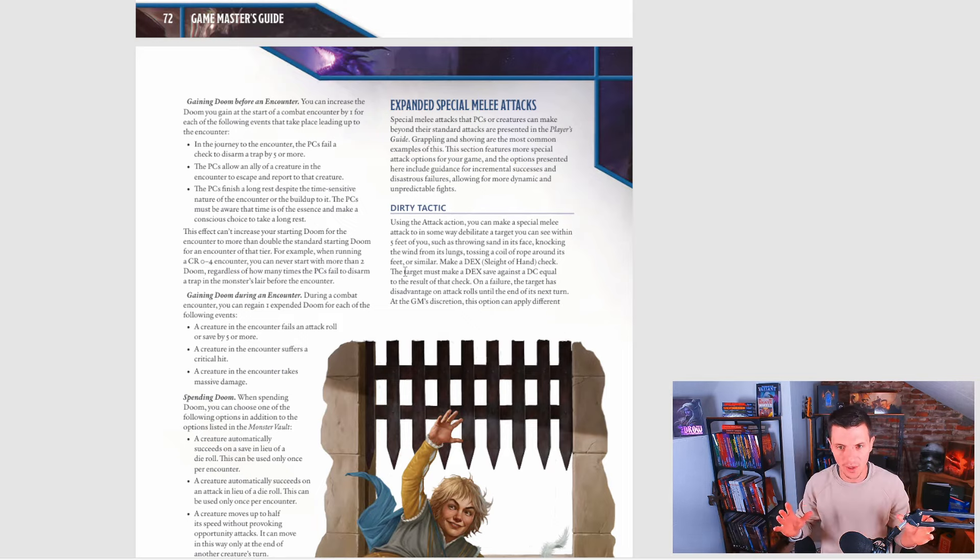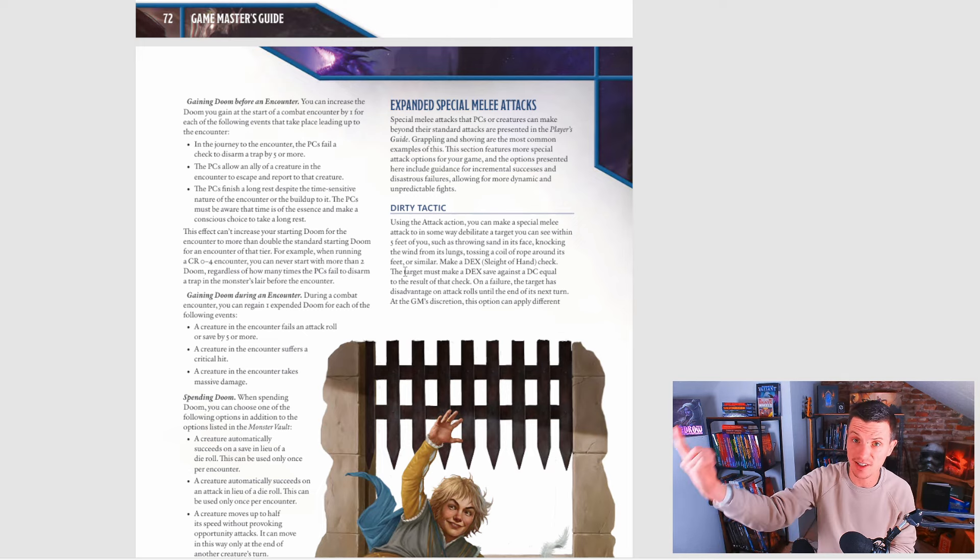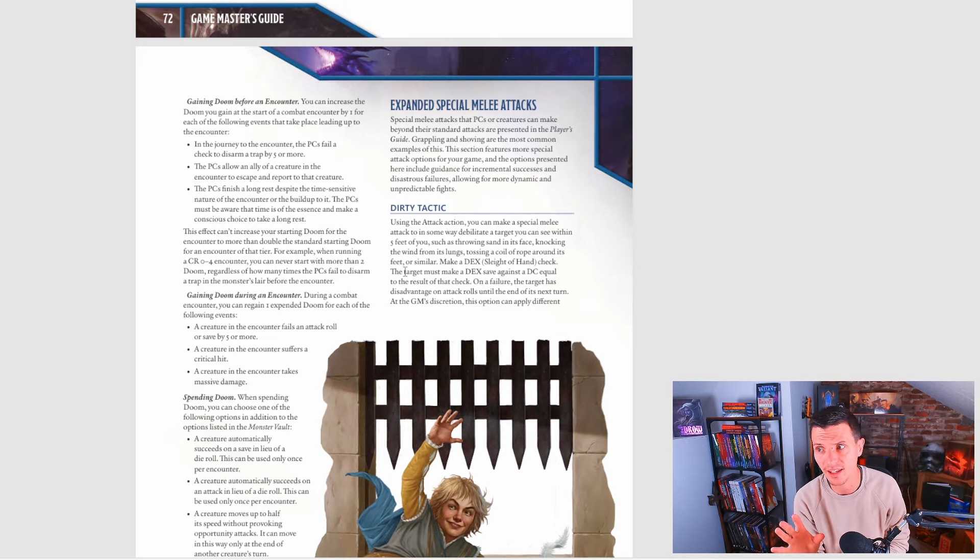As a Game Master you should say: 'You fail the trap by 5 or more, so the trap springs and you make a lot of noise.' Then it makes sense that the combat encounter with the boss in the dungeon is going to be harder — the fight will have an extra Doom point at the start. It makes sense.